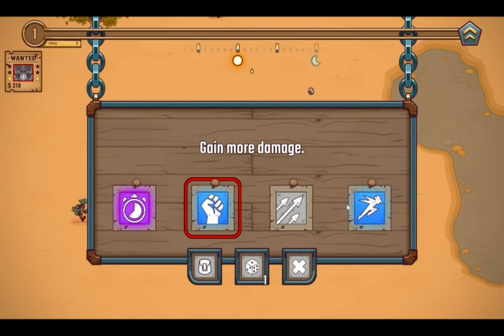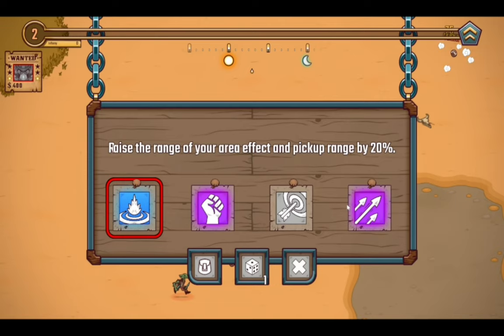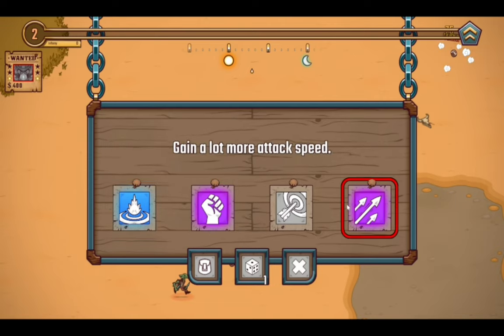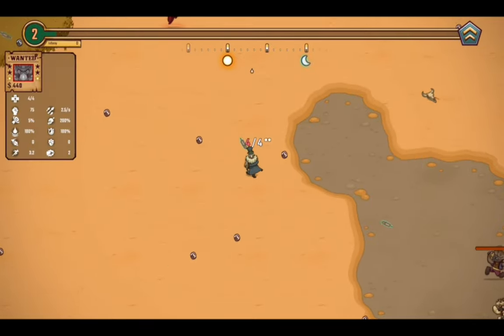Let's grab some more damage — now we are doing 75 damage, so that's good. I can either gain a lot more damage or a lot more attack speed. I think this is going to be the attack speed run, so I'm going to be picking every attack speed upgrade I find over literally all the other upgrades.